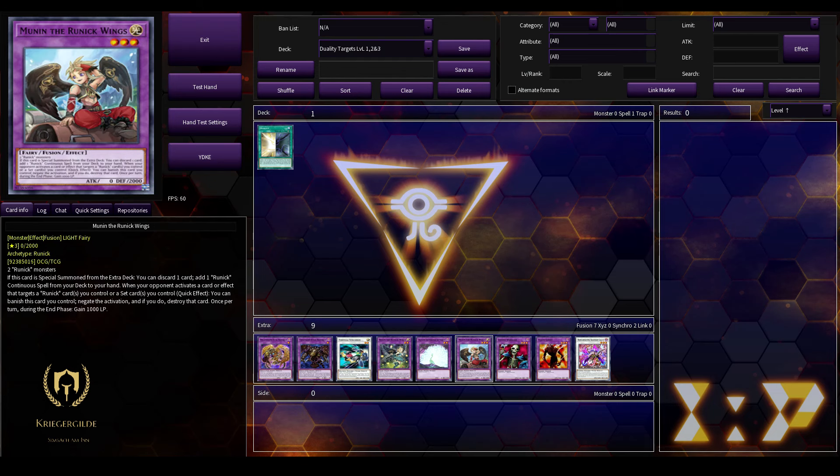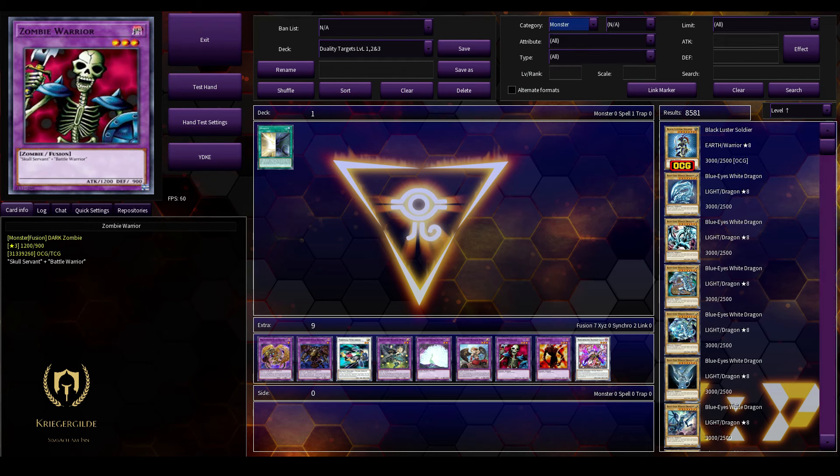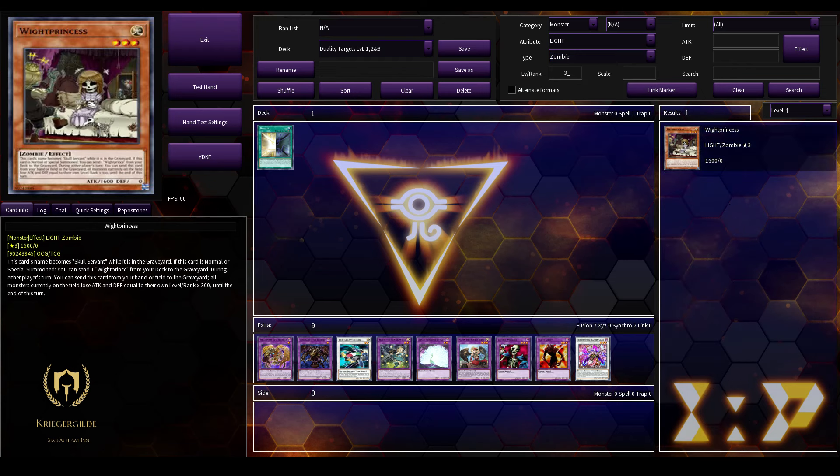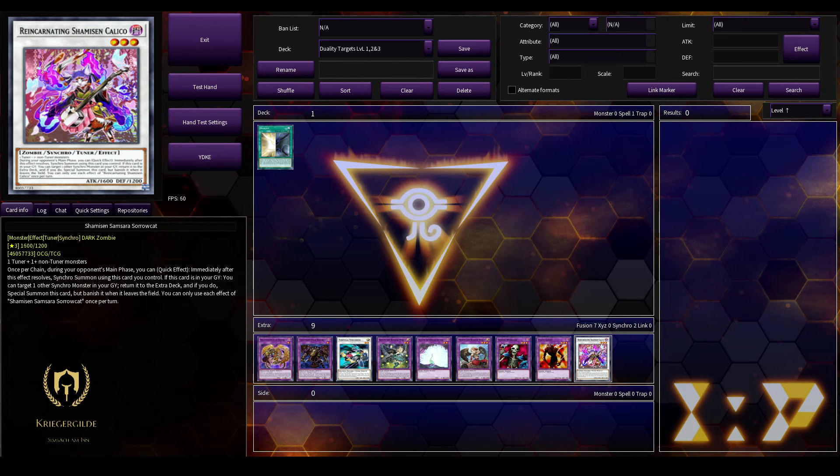For level 3, we have 3 Fusion Monsters available: another Runic Monster, Moonin the Runic Wings; then Zombie Warrior — you might think there's no Light Zombie level 3, but there actually is exactly 1 in the whole game, White Princess. And also Flame Ghost. And 1 Synchro Monster, the Reincarnating Shamisen Samsara Zoro Cat, which is a Dark Zombie — and we only have access to exactly 1 Light Zombie monster. That's it for levels 1, 2, and 3.